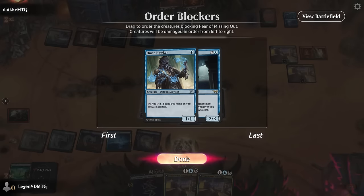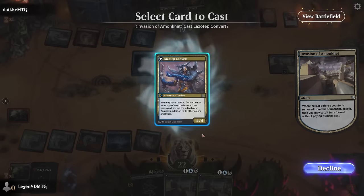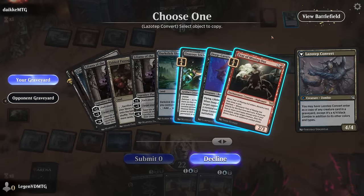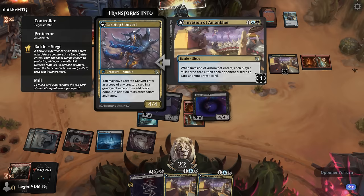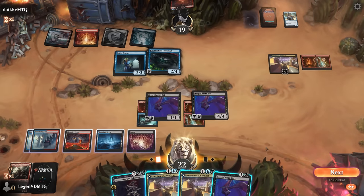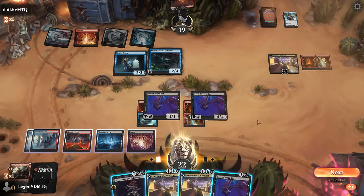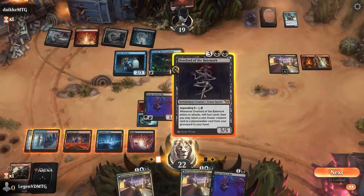That worked out. What's the best creature we can select? Can get back a four-powered Fear of Missing Out, or go for Deep Cavern Bat to take their removal — that seems better. With a four-powered bat it's going to be pretty easy to keep transforming our invasion. Can play another invasion or a five-mana overlord which could mill something even better, and also get back Liliana. Opponent might be in a bad spot already — just casting the overlord seems fine.